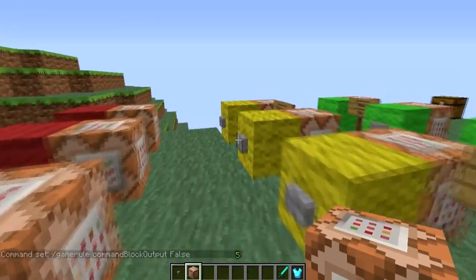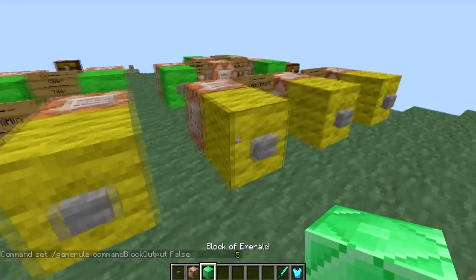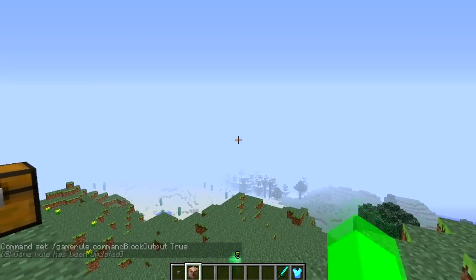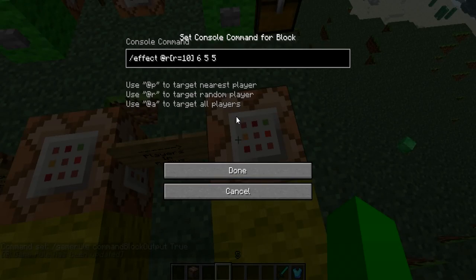When I set commandBlockOutput to false and then trigger the give command, I will get the emerald block but it won't tell me in chat that it gave me the block. Now if I change this back to true and hit done, it says 'game rule has been updated,' meaning now the command block will tell you what it did.